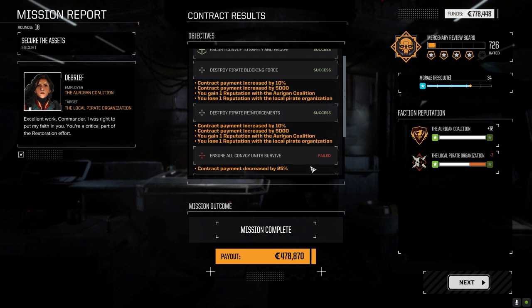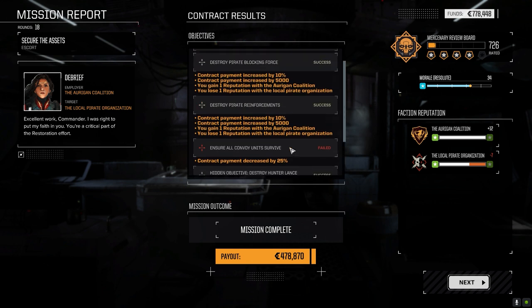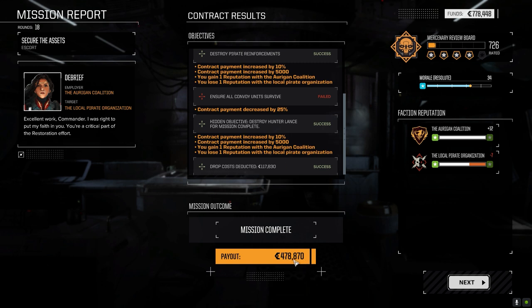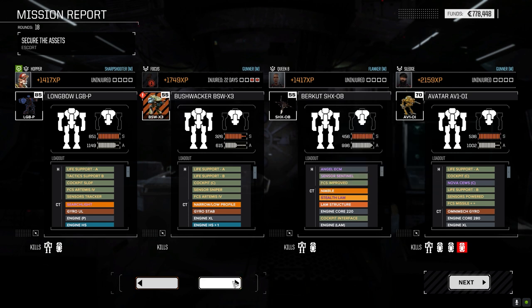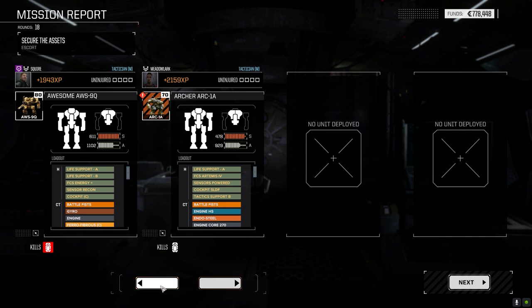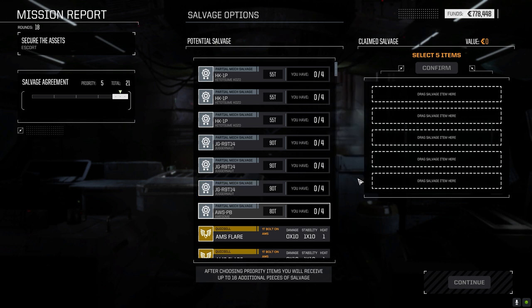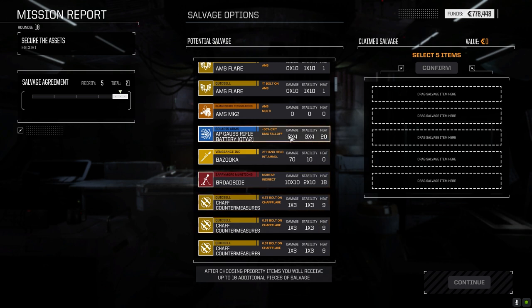They didn't all survive — decreased by 25%. Fuck you and your decrease. We're gonna spend that in repairs, that's for sure. Man, we gotta take C-bills in this. Good XP for the pilots though — that was really one of the things I really wanted. Got some juicy XP for these pilots. Let's see what we got — five pieces of salvage. We need to take stuff we can sell. AP Gauss rifle battery — 1.5 million each.